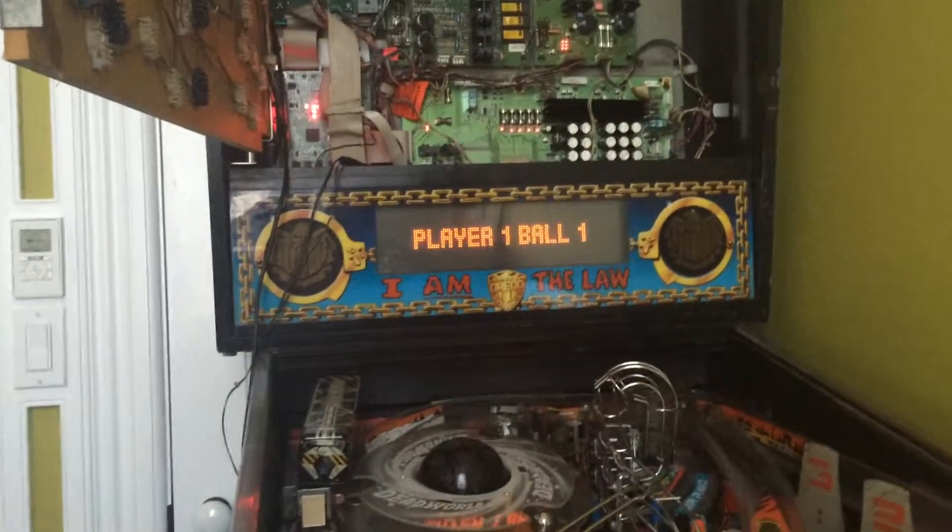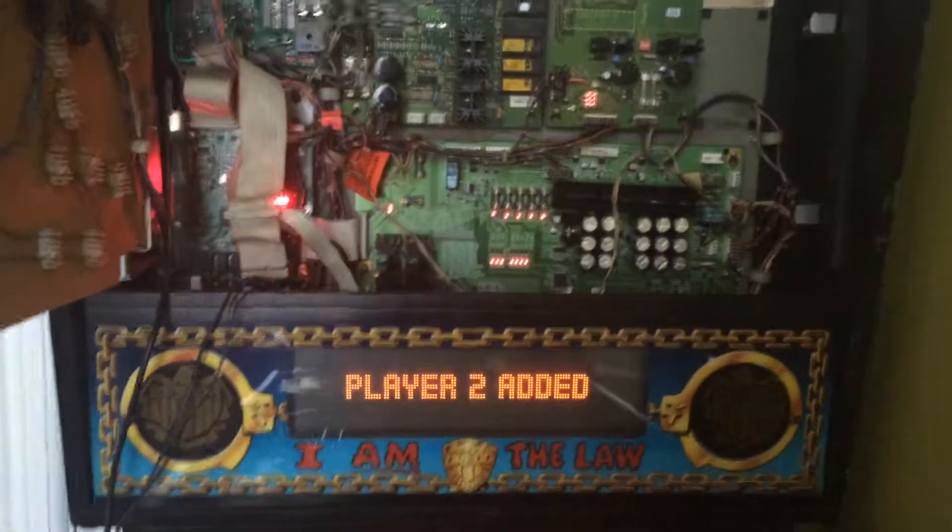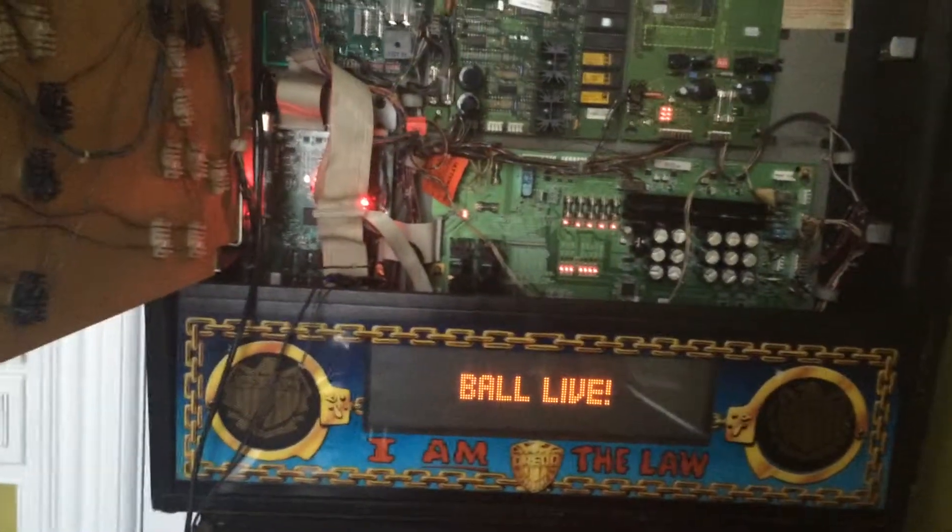I see 'press start,' so I'm going to go ahead and restart. Player one, ball one — ball ejected. I'll hit start again for a second player. Player two added. I will launch my ball and I can flip.